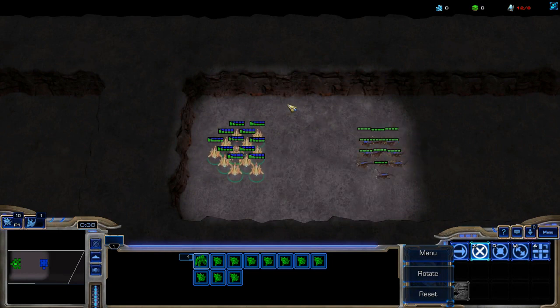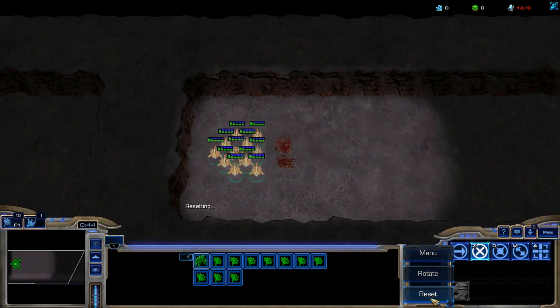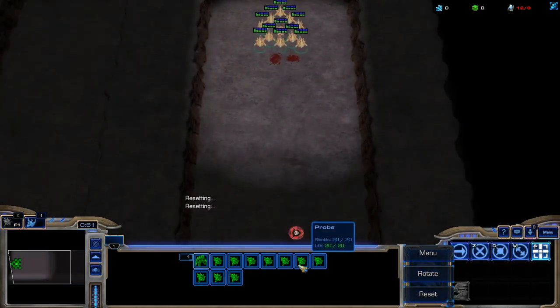Inside a level, there is now a command bar in the bottom right which has buttons that allow you to reset a challenge or to rotate it. There is also a button you can press to minimize this command bar if you do not want it. And all the old chat commands are still functional.